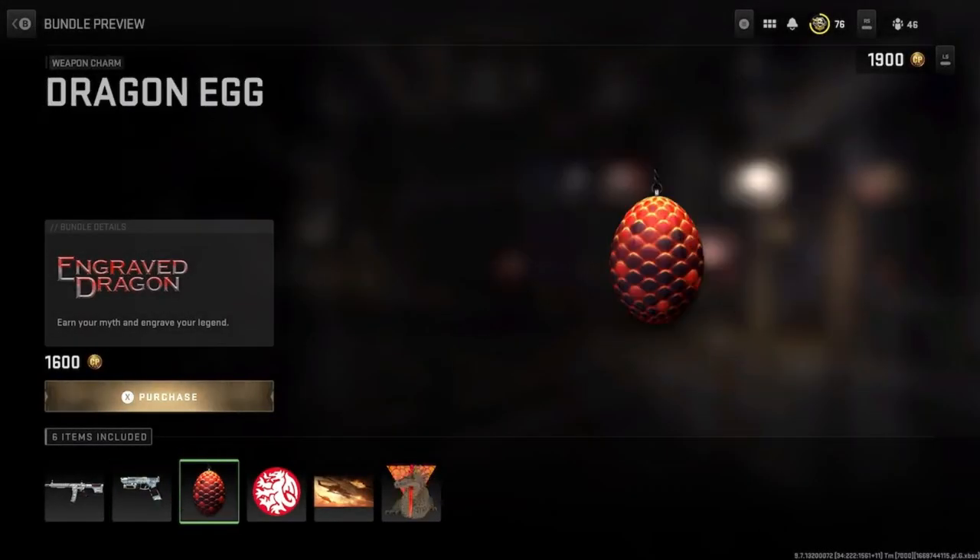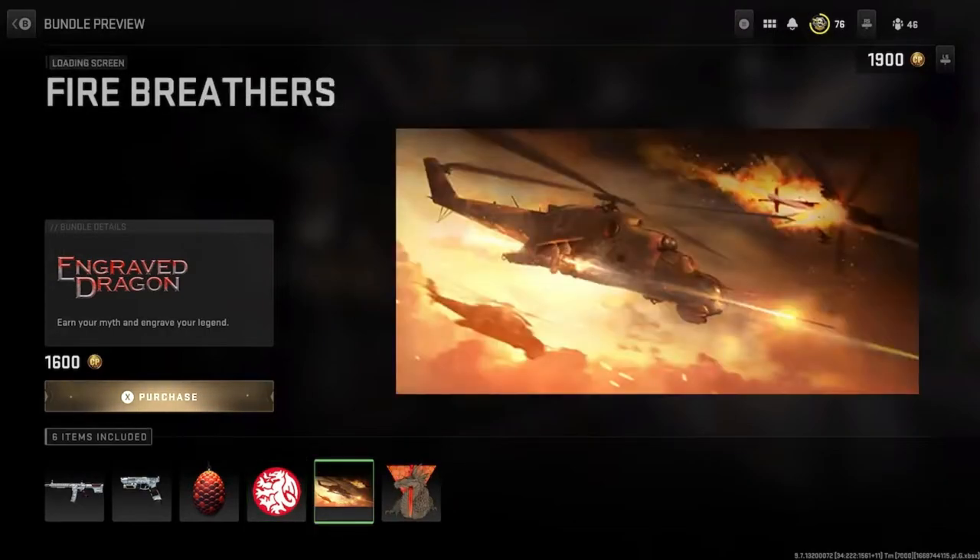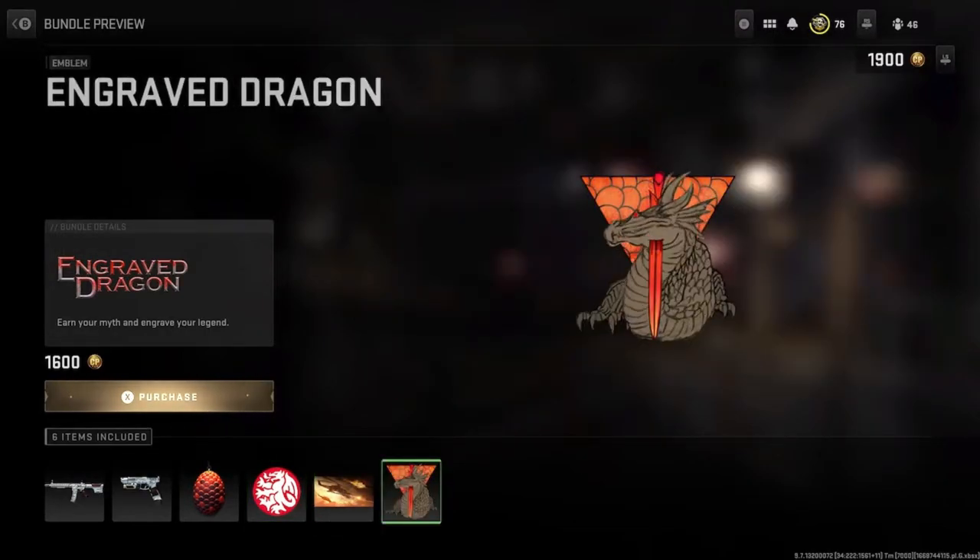Holy crap, man. You get the dragon egg, the Drake — you ain't OVO. Fire breathers. You get the engraved dragon. Okay, now this one's lit too.